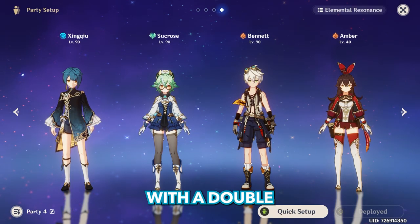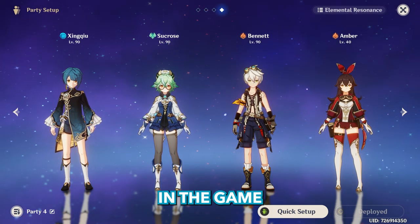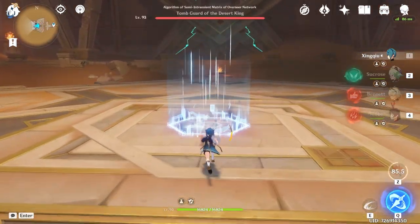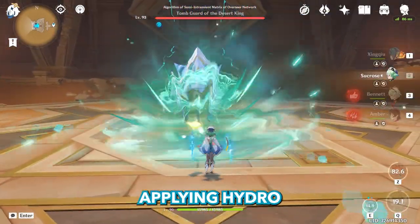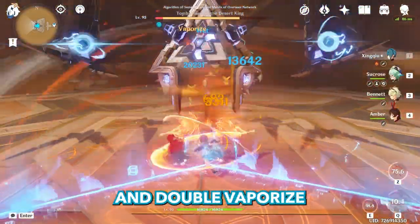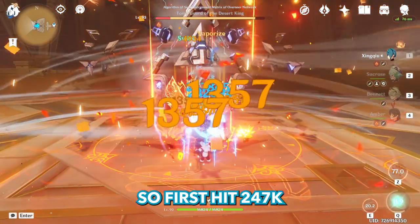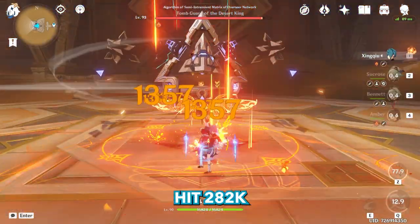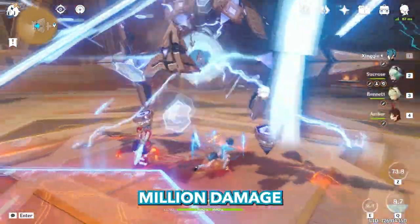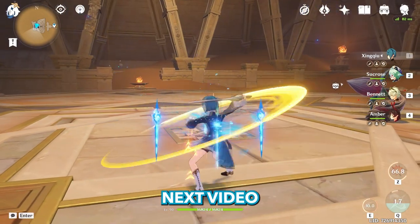I want to end this video with a double vaporize damage-per-screenshot. For this we need the fastest pyro applier in the game — Amber's burst. Starting with Xingqiu's burst, applying hydro, swirling hydro, going to Bennett, Amber's burst, going to Xingqiu — and double vaporize. Let's slow down: the first hit is 247K and the second hit is 200K+. That's more than half a million damage in one skill. Thank you for watching — subscribe to my channel, and I'll see you in my next video.